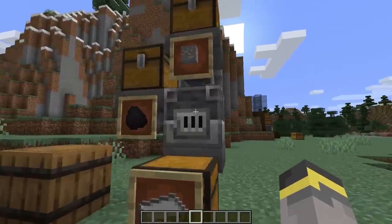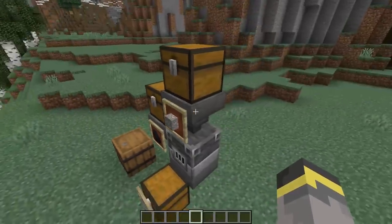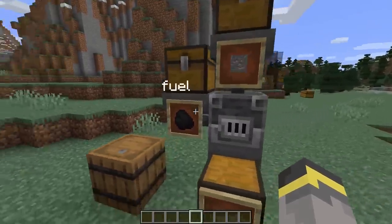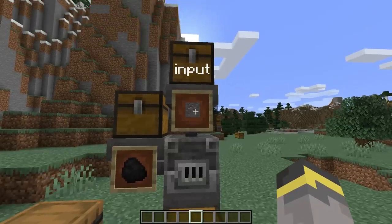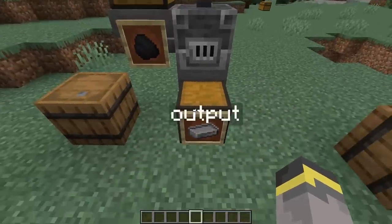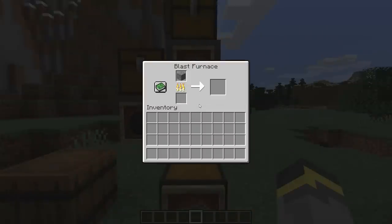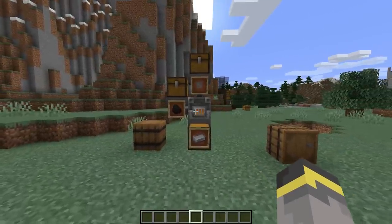Start by placing a furnace, then a hopper going into it with a chest on top. On either the left or the right of the furnace, place a hopper going into it and a chest on top. Below the furnace, place a hopper going into a chest. Your input — whatever you're smelting — goes in the top chest. Fuel goes in the side chest. Output goes in the bottom chest. Once iron smelts, for example, the ingot is instantly moved to the bottom chest.